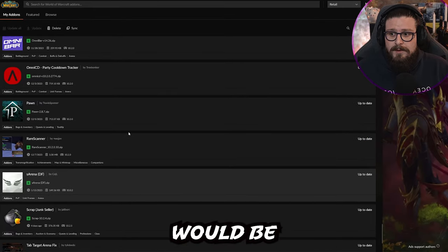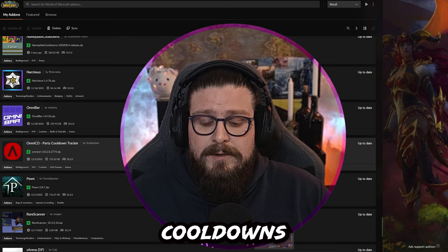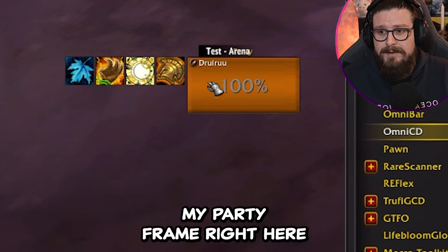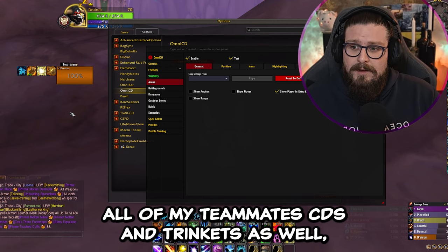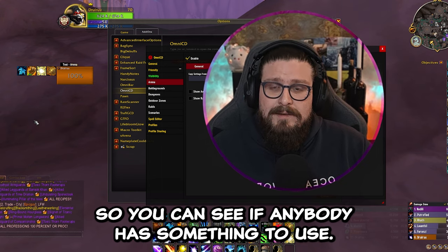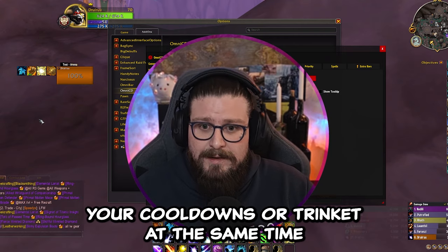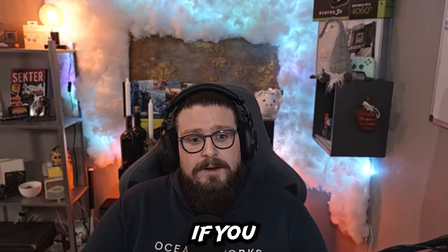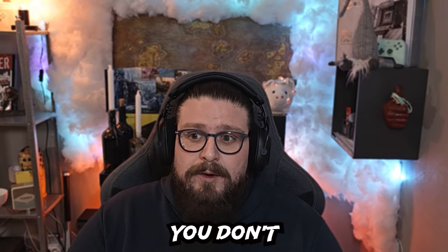The next add-on I'm using is OmniCD, which tracks my party's cooldowns — all the important big cooldowns that my party members have in arena. It looks like this: right beside my party frame I get my teammates' biggest CDs and trinkets. This way you can see if anybody has something to use so you don't overlap your cooldowns. If you don't want to set this up yourself, I'll share my profile in my Discord so you can just import it.